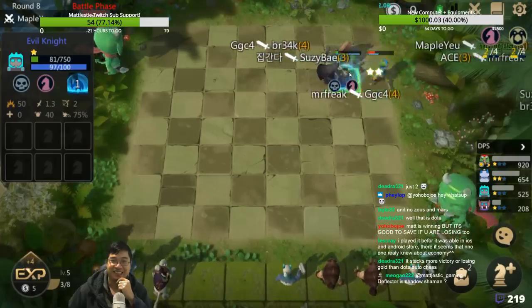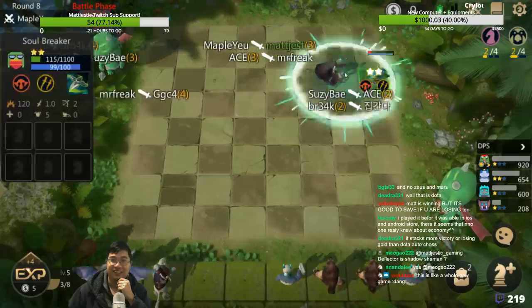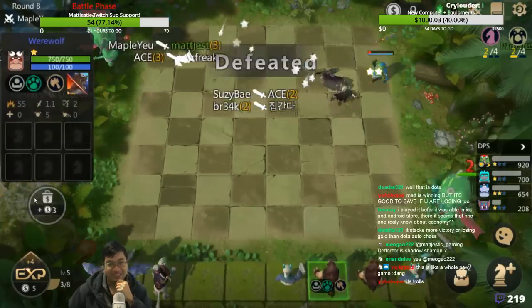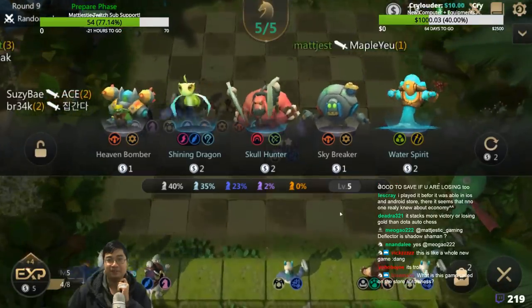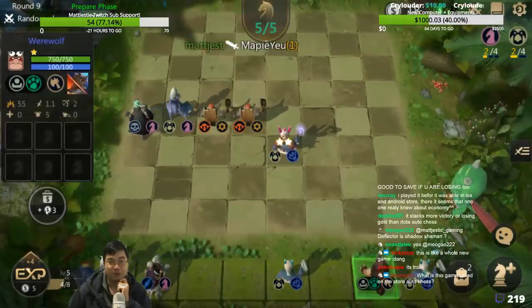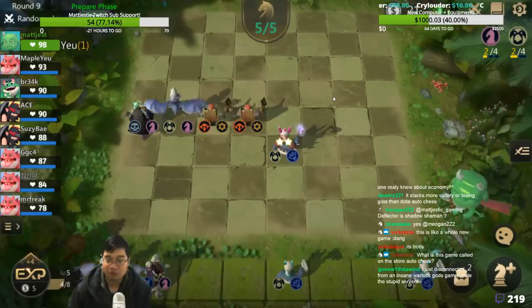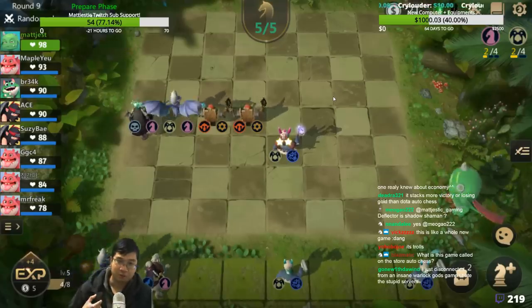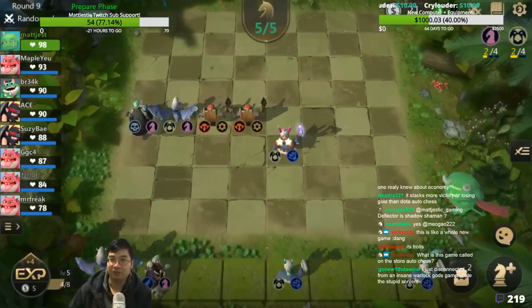We lost. So we sell this one — we want to make multiples of 10 here. We sell this Werewolf as well. Notice now we're on 20 gold. By doing so, we get 2 extra gold compared to everybody else. This stacks up to 5 gold — so 50 gold is where we want to go, then we start spending.